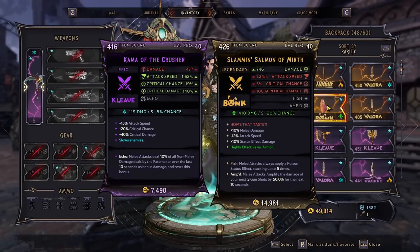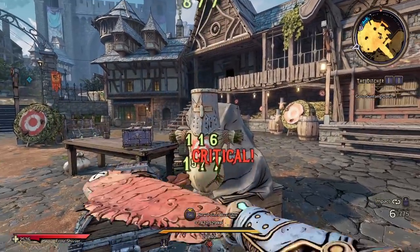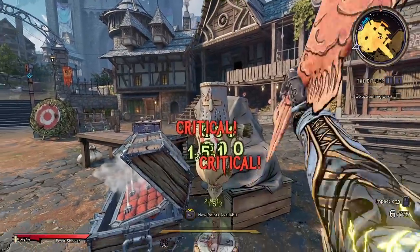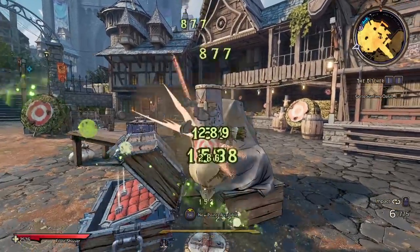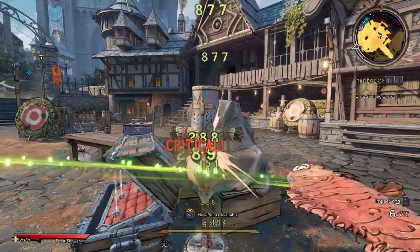Spells with bonus crit chance can have ridiculous extra amounts, like above 50% sometimes. To show you the difference: here's a 3% crit chance weapon with no other multipliers. You'll see occasional crits — don't look at the crits at the bottom, those are just from DOTs. Look at the ones at the top — most of the hits are not crits. There's roughly one crit every tenth hit or so.